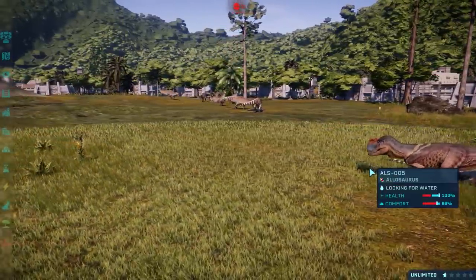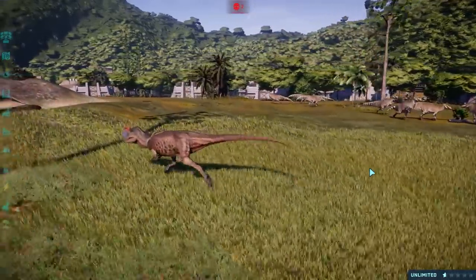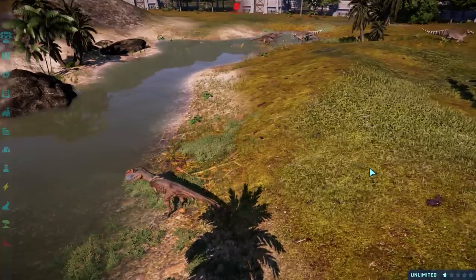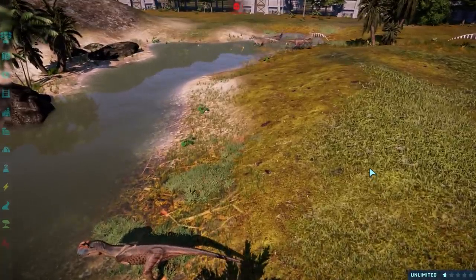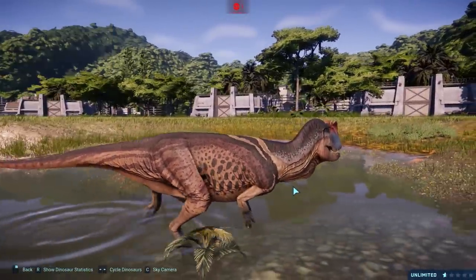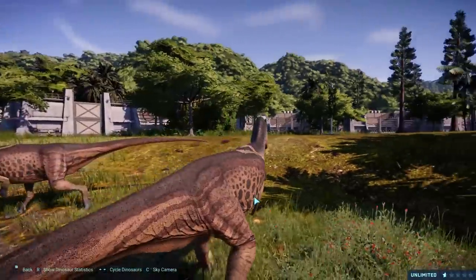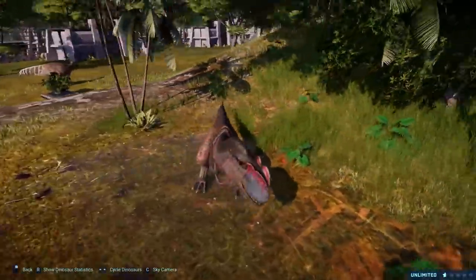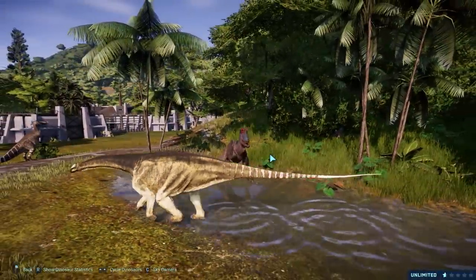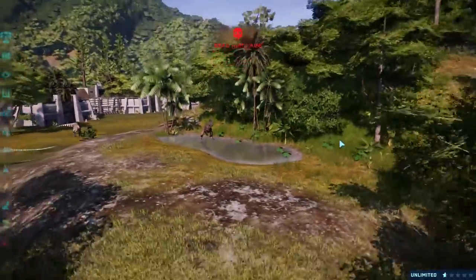They shouldn't do that. Like in JPOG, there should be a minimum and maximum range carnivores can be from each other, because they wouldn't choose to split from their pack. JPOG didn't really have that problem — as soon as a dinosaur went too far out it would run back, following the leader. If the leader hunted, the others would follow along, even if they weren't hungry. The Allosaurus is still over here scaring the Nigersauruses.